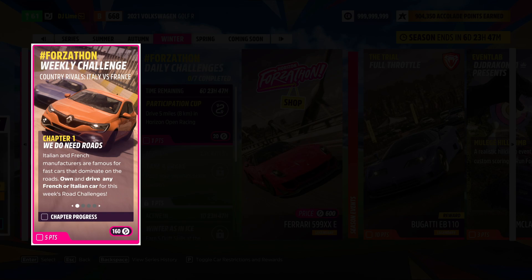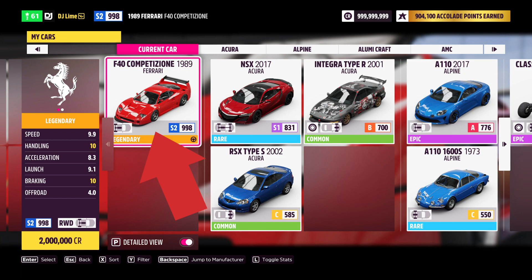For our first challenge, you'll need to drive a French or Italian car — what they actually want you to do is represent one of those two countries. You have a huge list of vehicles that you can try. For me, I'm going to be using something Italian. After you select your vehicle, you can exit the garage. If it doesn't trigger right away, go drive around the block for a few seconds.